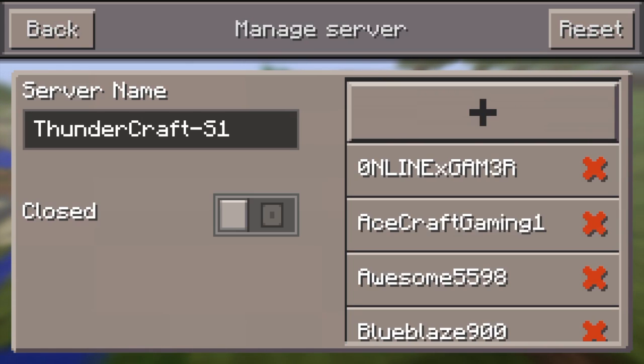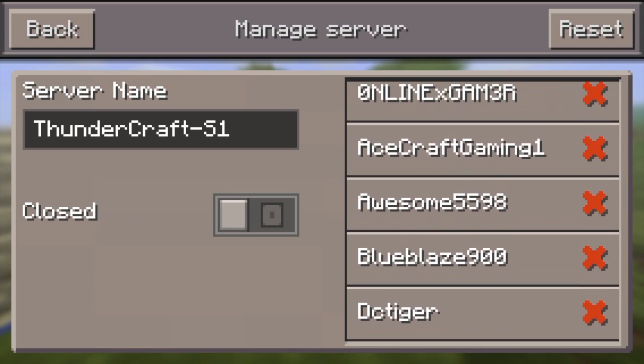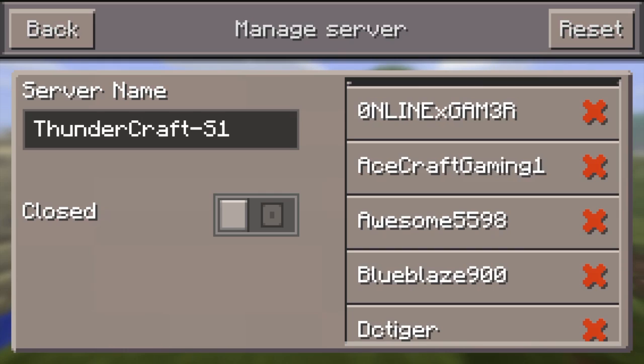Next, you're going to need to tap whether it's Open or Closed. Closed means nobody can connect to it, obviously. And Open to All means that anybody on the whitelist can be added. So you toggle between Open and Closed.